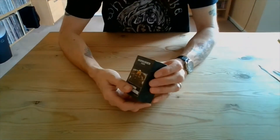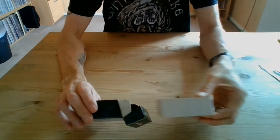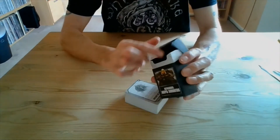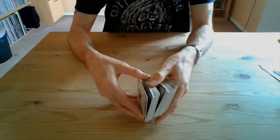Let's have a look at the contents of this box — I'm just going to change the angle of the camera for a closer look. As you can see, it's like a flip-top lid, like a packet of cigarettes, and the cards are truly packed in tight. You have to be careful taking them out of the box.